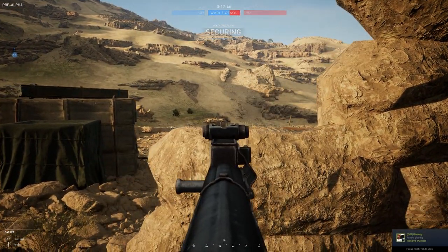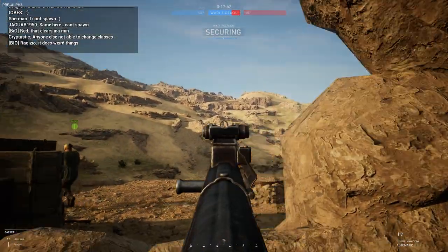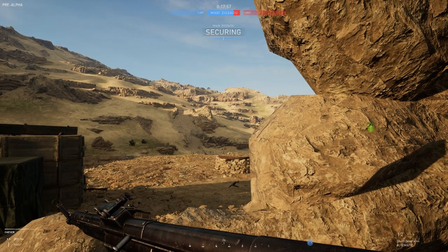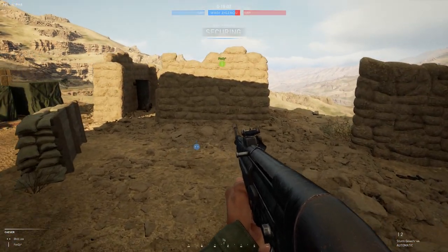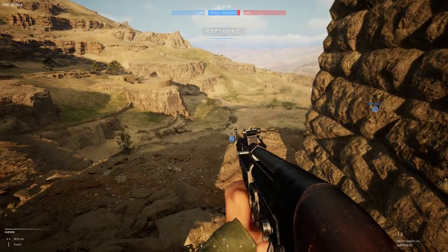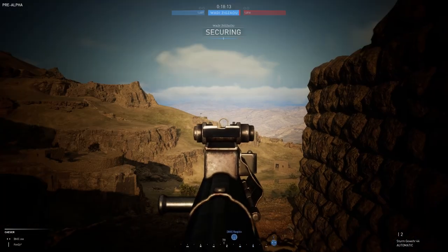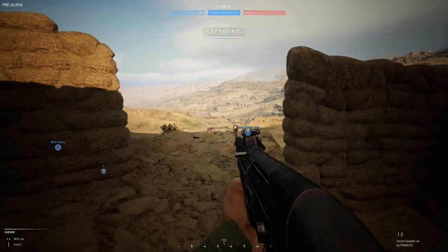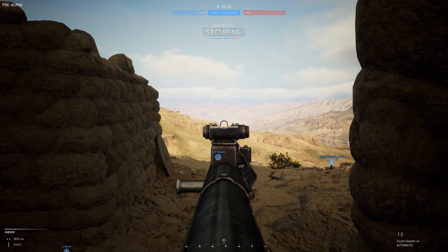So if we secure the point what happens then? Which field outpost is that? Wadi Zigzau is the point — but do we get another point? I haven't played a game with this low frames in a long time. But it seems like an interesting concept. It's difficult to know whether you got hit or not — there's no indication for body hits. I think there is for headshots but not body hits.